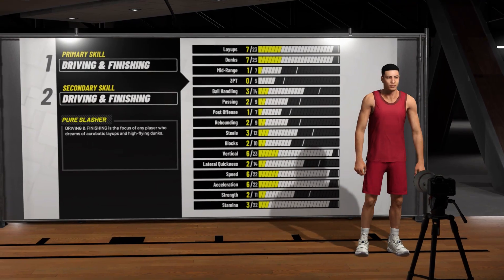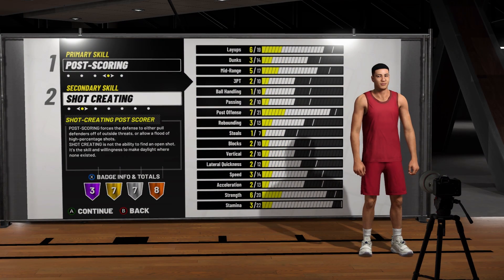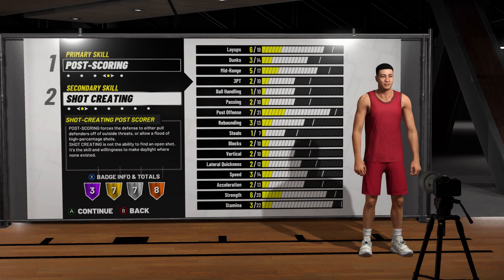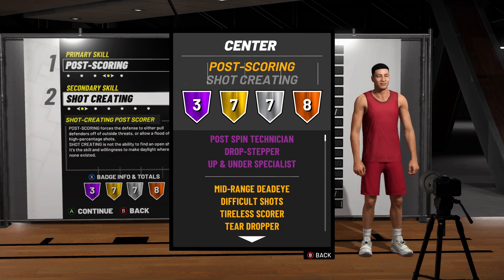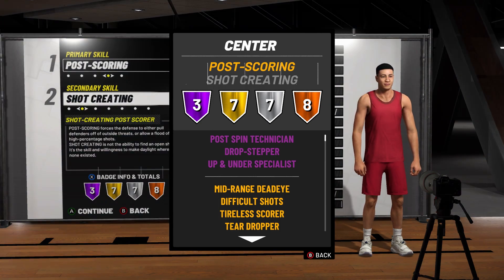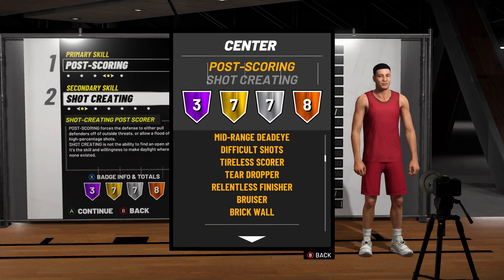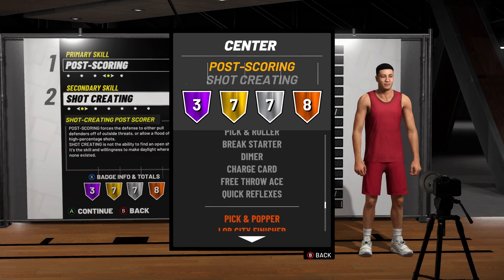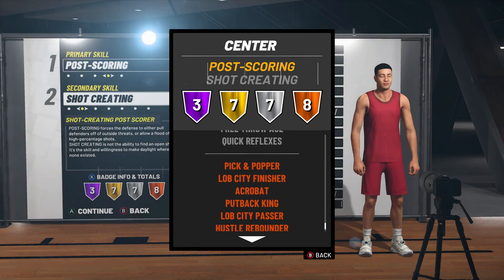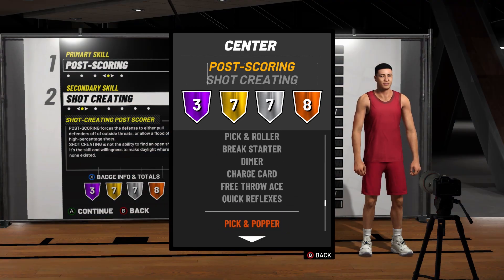First up, at number three, we got the post-scoring shot creator, or the shot-creating post-scorer. This thing got 25 badges — three purple, that's Hall of Fame: post-spin, drop-stepper, up and under, mid-range dead-eye, difficult shots, tireless scorer, teardropper. I was scrolling too fast so I don't remember the rest, but you can pause the video and just see it.